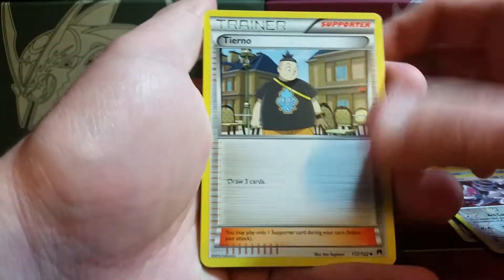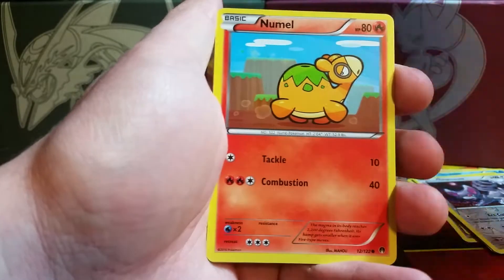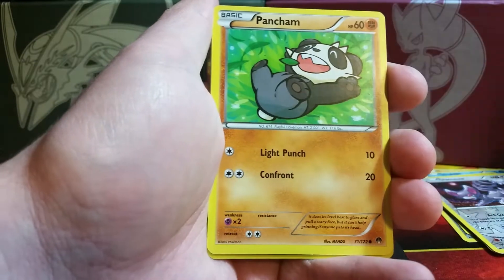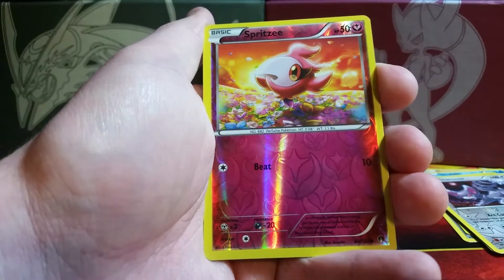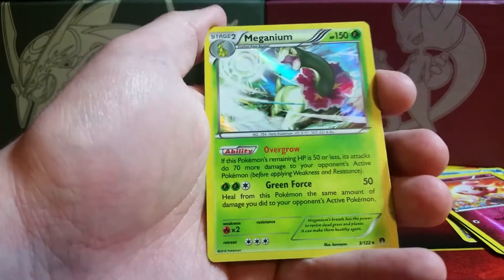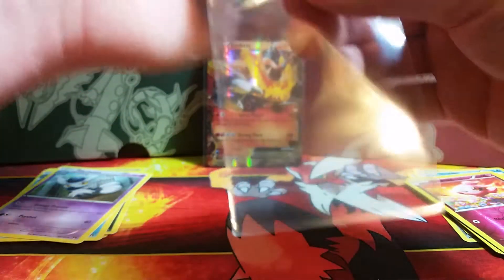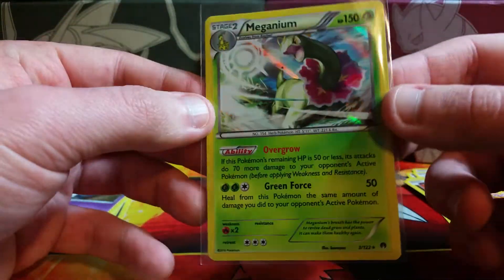Here we have a Tierno, Doublade, Durant, Honedge, Phantumpa, Espurr, Growlithe, Pancham. The reverse holo is Spritzee, which is a common, and the rare is a Meganium foil — very nice! This is one of the holos I really wanted the most. I feel like Meganium is probably the most underrated starter of all time. Love me some dinosaurs.